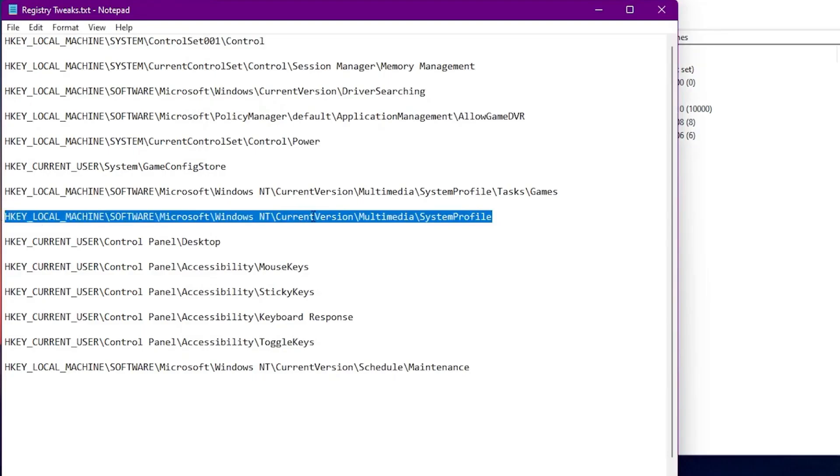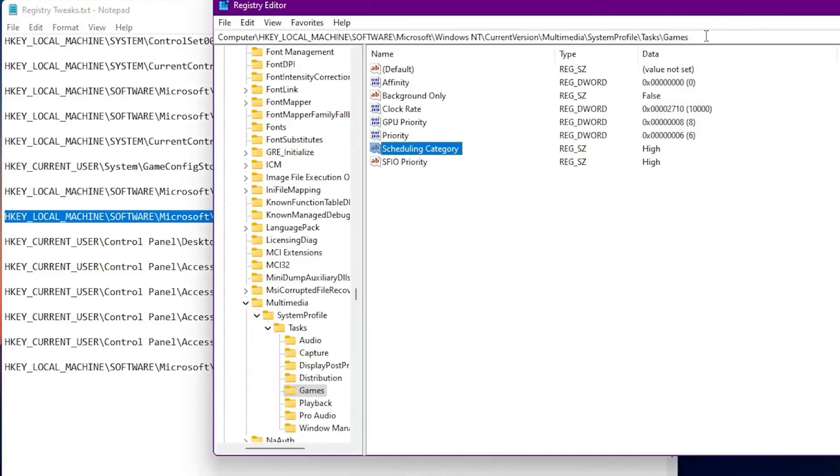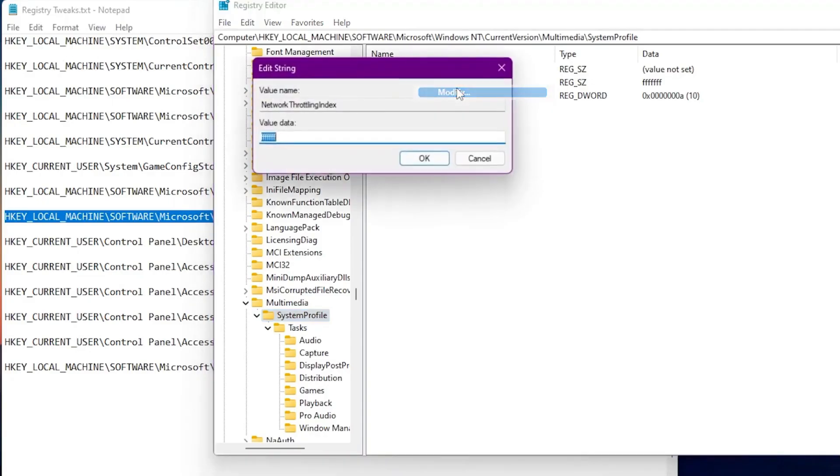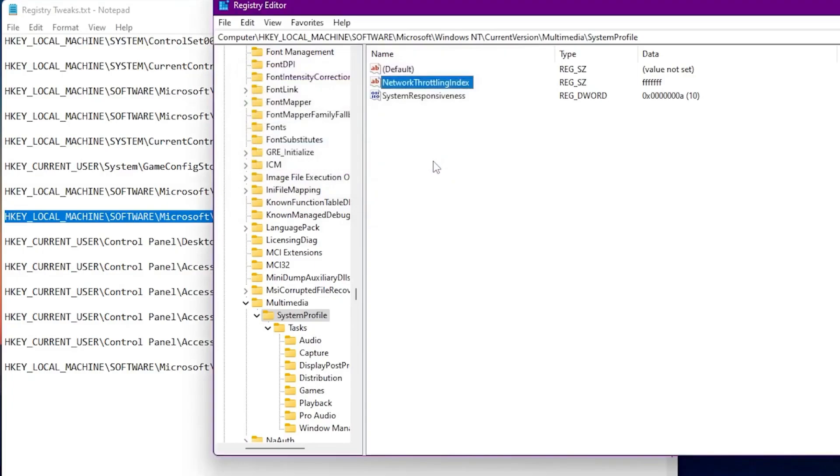The next tweak is under the System Profile and it fixes network throttling to improve ping and game performance so you get better and more stable ping. Find the NetworkThrottlingIndex value, right-click, go to Modify, and type 'ffffffff' (f eight times) into the value data field. Once done, click OK.